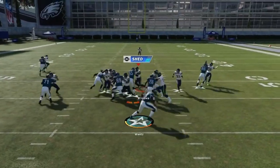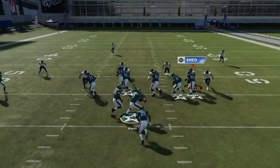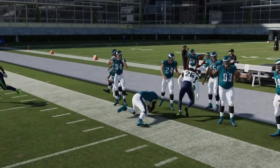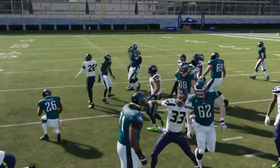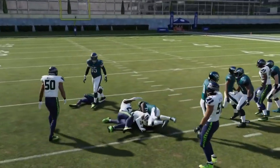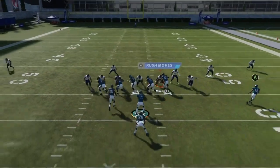Against man coverage or off coverage where nobody is really out here, you see the outside defender crashing down on the running back. When they do that, keep it with the quarterback. If the outside defender stays home, hand to the running back — you'll just get tackled trying to go out with the QB. It's a single read: guy stays home, go the opposite direction.